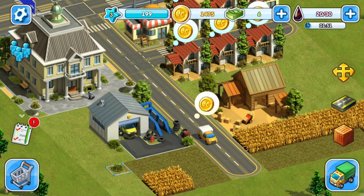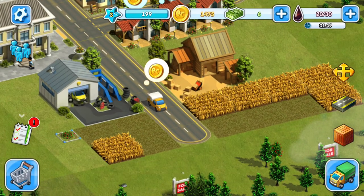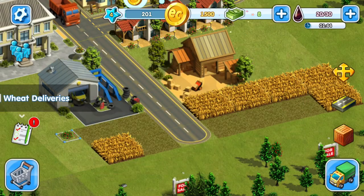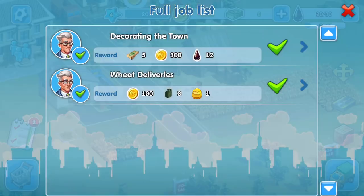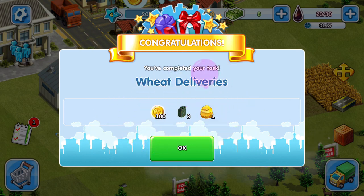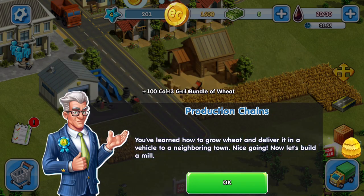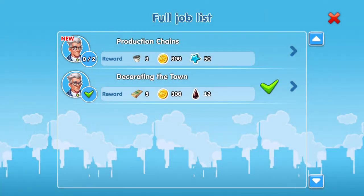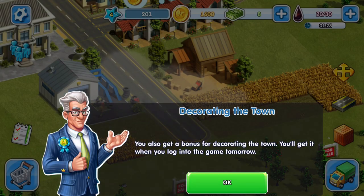There are our coins — we leveled up again. We completed the task: the wheat delivery. You can also get a bonus for decorating the town; you'll get it when you log into the game tomorrow. Looks like we get daily tasks and all that sort of stuff.